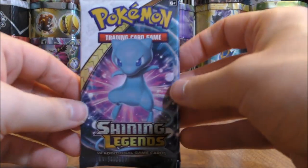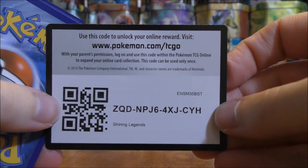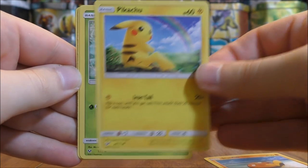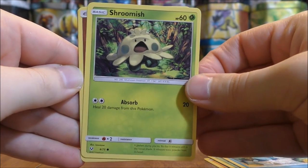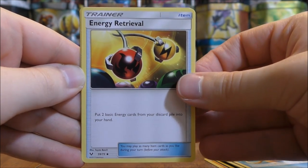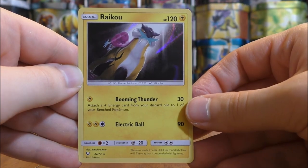I'll summarize my pulls at the end of this opening. I don't know if I'll do the holos or not since I've pulled so many, especially when one is guaranteed in each and every pack. Pack thirty-nine starts with Stunfisk, Pikachu, Bulbasaur, Totodile, Shroomish, Fighting Type Energy, Switch, Floatzel, Energy Retrieval, a Reverse Holo Larvesta common, and the rare is a Raikou holo.